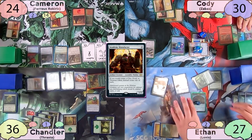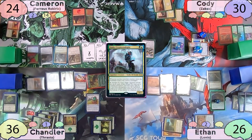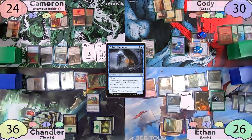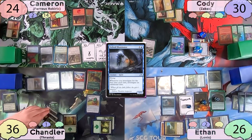Ethan gets back his Academy Manufacturer. On his turn, Ethan taps for four and recasts Lannis. He then casts an Erdwald Illuminator, which lets him investigate twice thanks to his commander. Thanks to Academy Manufacturer, he also gets two treasure tokens and food tokens. Ethan then passes to Chandler.